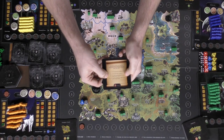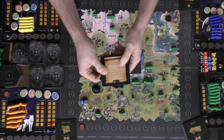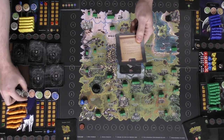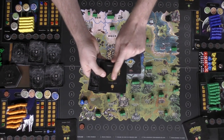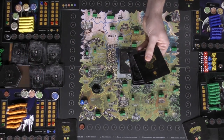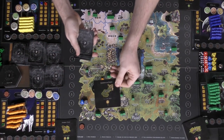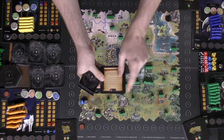Now I can look at this other side of the card which says 'To guard, spend one gold.' So I spend one gold and place one of my guard characters on this area, meaning I control it. At the end of every round I'll gain currency based on how many pieces I have — in this case, one wood at the end of the round.